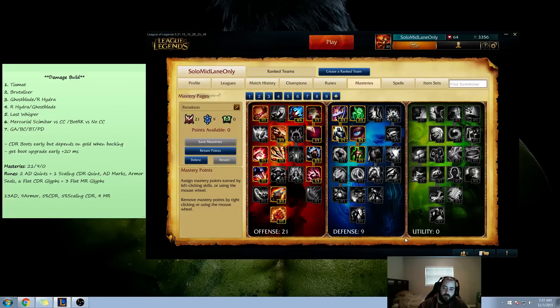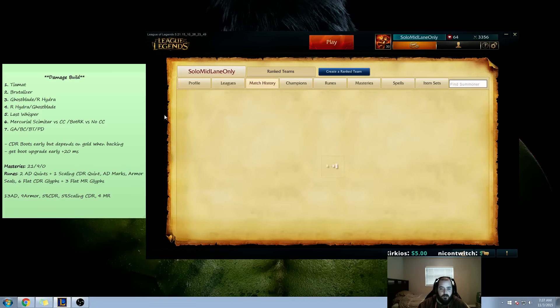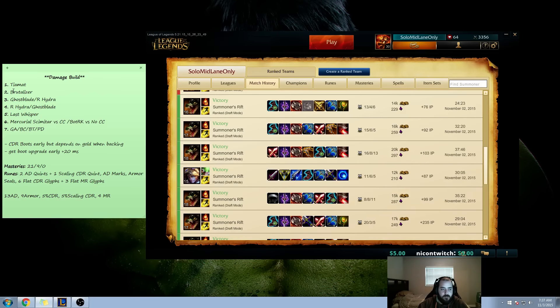And then our masteries — same thing as always, really nothing's changed here. I like Butcher and Feast a lot. So we're getting our 5% CDR in this page as well. So we got 10% from our runes, 5% from our masteries. And then we're going to be getting a Brutalizer, which is another 10%, bumping us up to 25%. And then we're going to get our CDR boots, which is going to give us another 15%, bumping us up to the CDR cap at 40%.